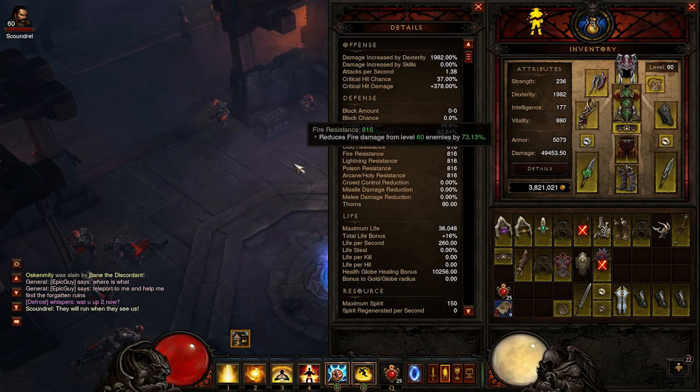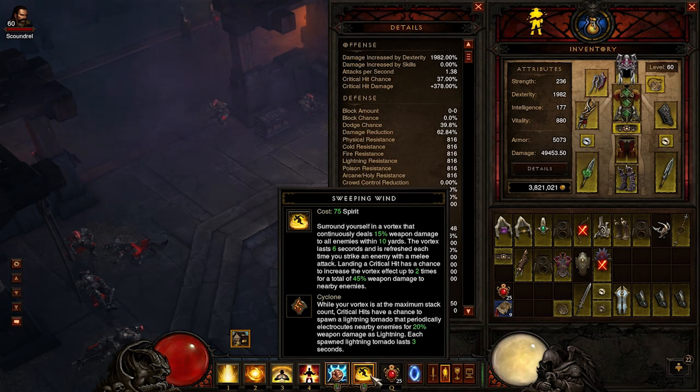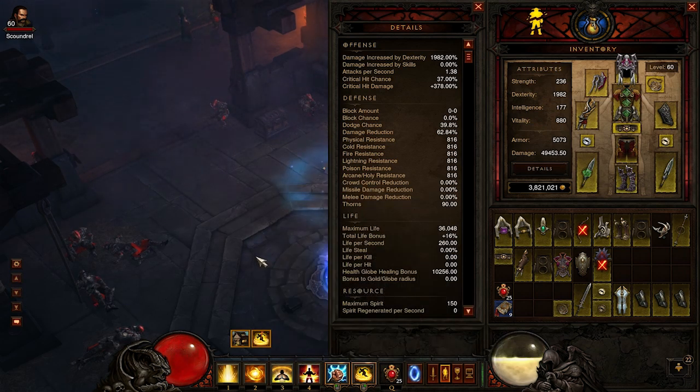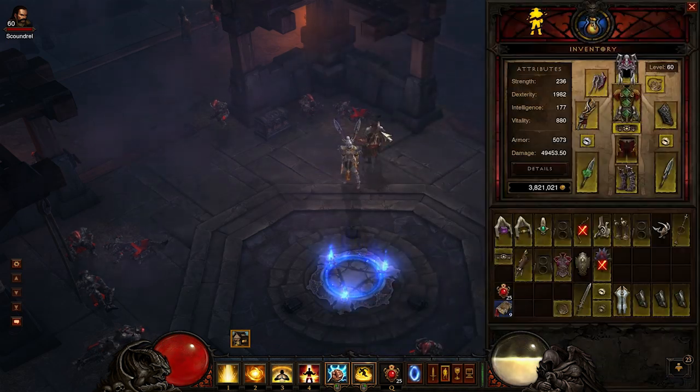First, let me explain how Sweeping Winds works. When you put on Sweeping Winds, it does AOE damage around you, and with the Cyclone rune it shoots cyclones out. The trick is that when you first apply Sweeping Winds, it screenshots your damage right at that moment — so if you're at 49,453 DPS, it takes that damage and makes Sweeping Winds do that amount of damage.